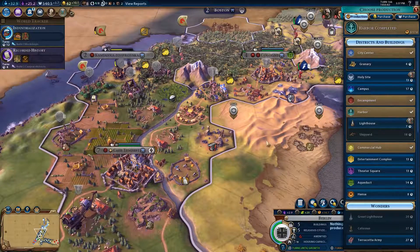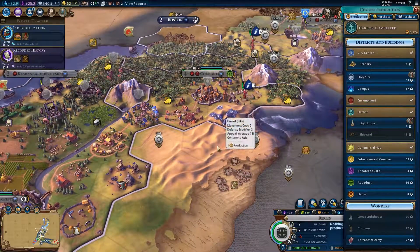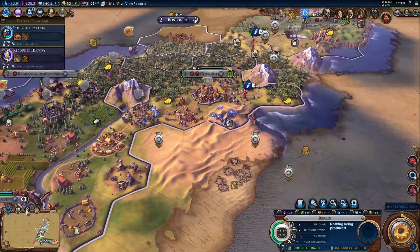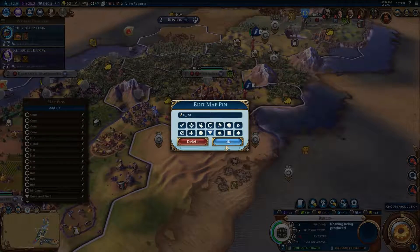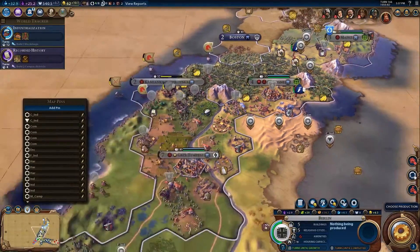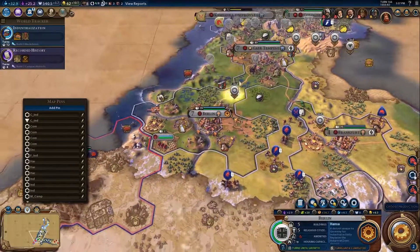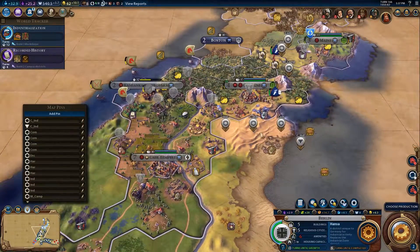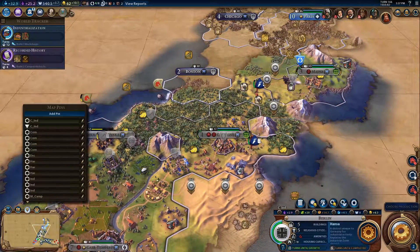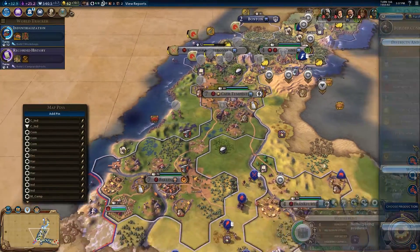Or you could build yours here - we still have the adjacency from the hills. Building here you would have five adjacencies - that would actually be a really good spot. And then the commercial district there would give you adjacencies between those two. I like that position. So Tempest's industrial zone goes there, which means Berlin is going to get a Hansa here. That would have six adjacencies - doesn't quite reach. Would reach you. Would reach you. We need to find Toronto.